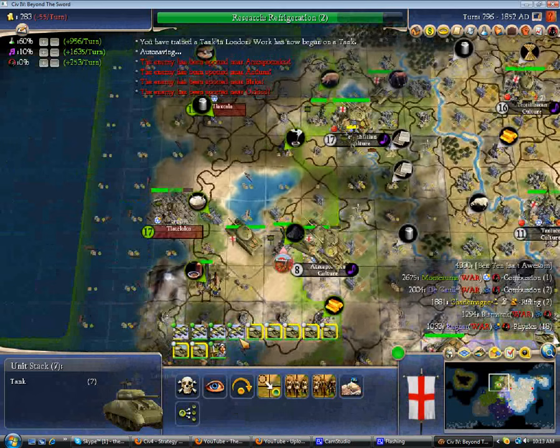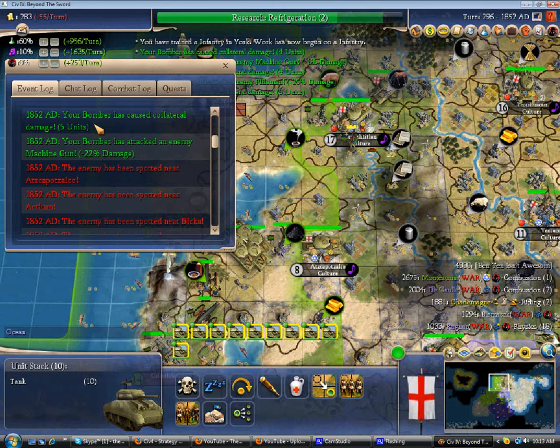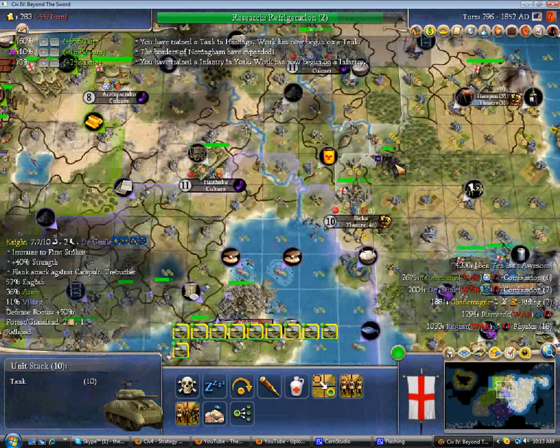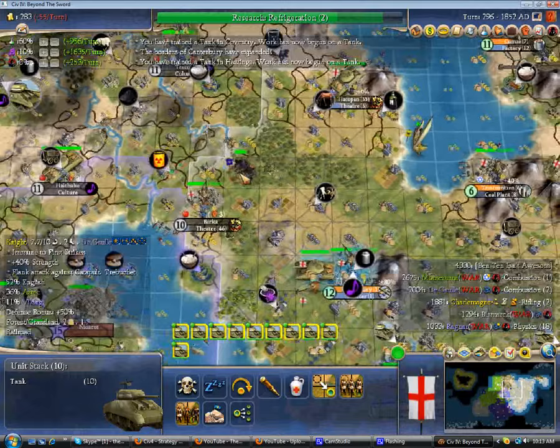I want to see where that worker died — I just want to know. Why are they here? This city is still in revolt. It's within reach of enemy units, which you could physically see. I mean, that knight came from right here where I could see it. So why was my worker there? Why did it die? Because this game's coding is god-awful.